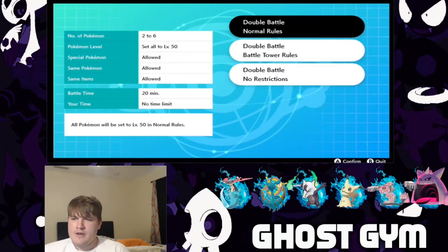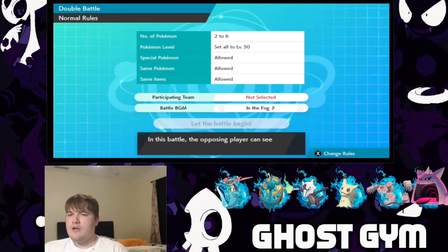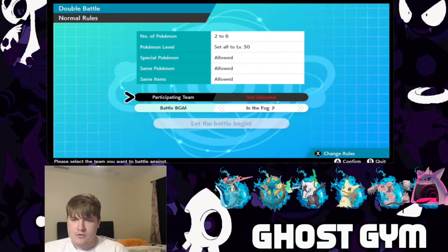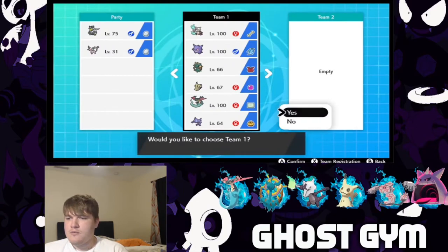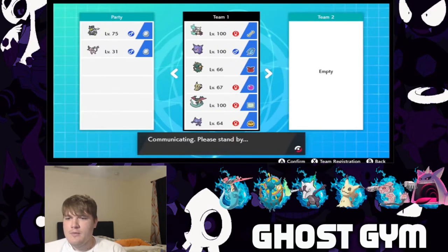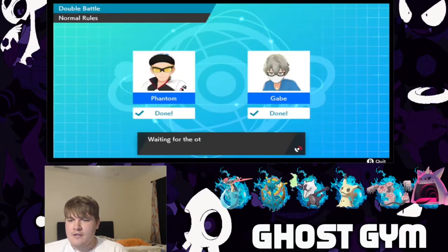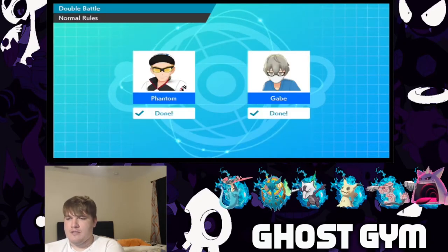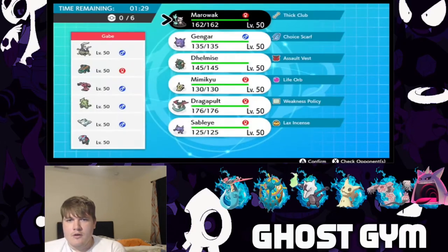What is going on everybody? It is the Phantom Michael. We are taking on another gym challenger in this exciting episode, and we are taking on King Light Rescue. We changed up our team a little bit, going back to the old school except we added the Marowak. So we're going to see what Light King Rescue is bringing.